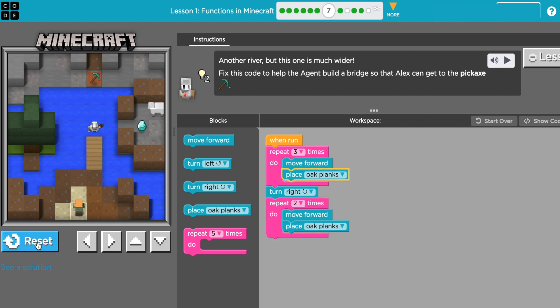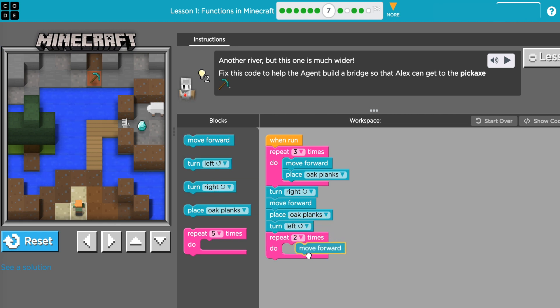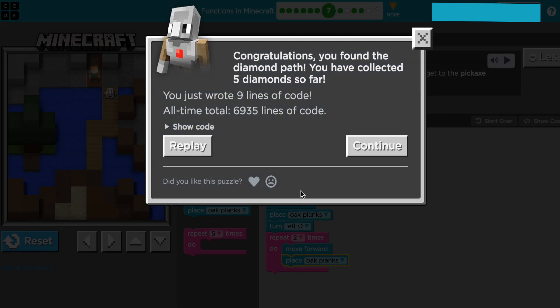I don't need this repeat — I only really need him to lay one square. Not walk forward again. From here I need him to turn left, then go forward two times and lay two planks, and that should get me across. We'll repeat it — there you go.